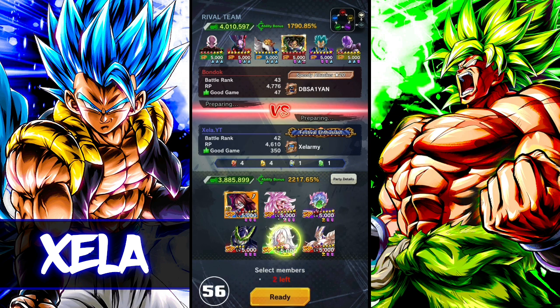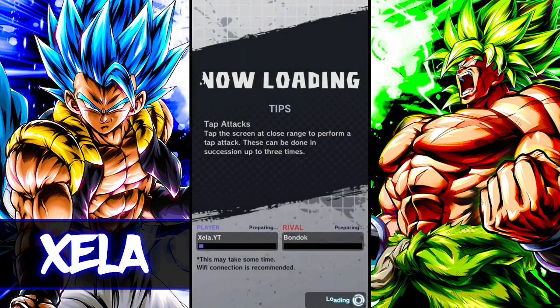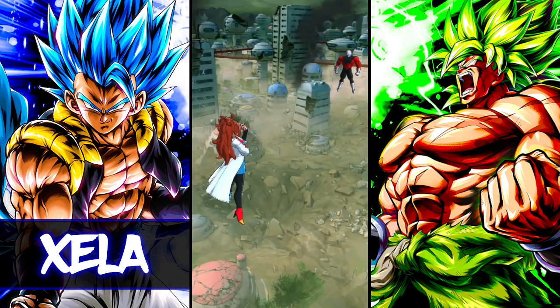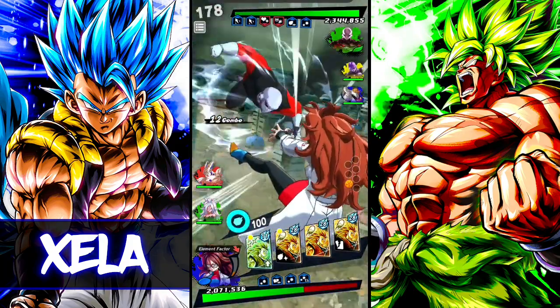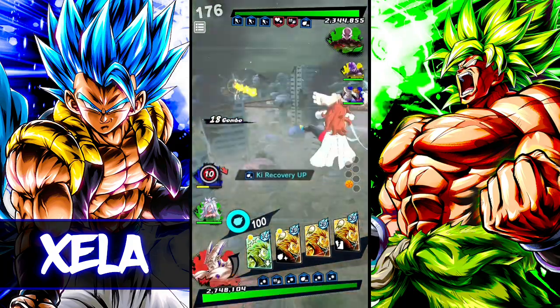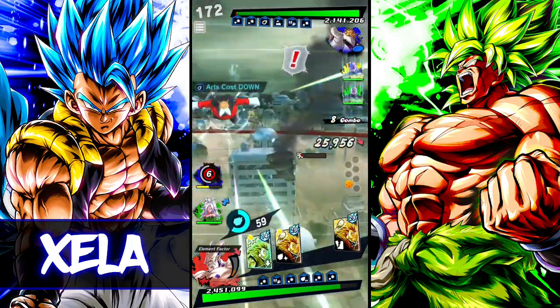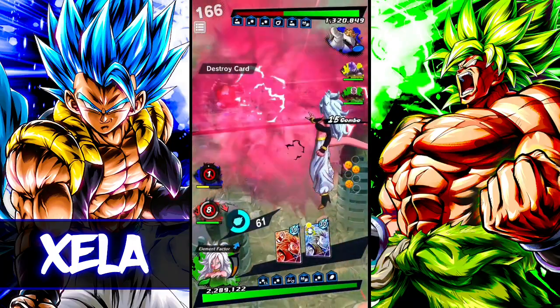For the next match we come up against Bondoc running a Universe Survival Saga team — running Broly on it for some odd reason. I'm not going to lie, I don't understand it. At least he didn't bring him. That's not a good start from me. I'll bring in Omega for now, I'd like to actually ideally save that. I want to try to get this flash off of 21 — get my ki and my card. That is a lot of damage.